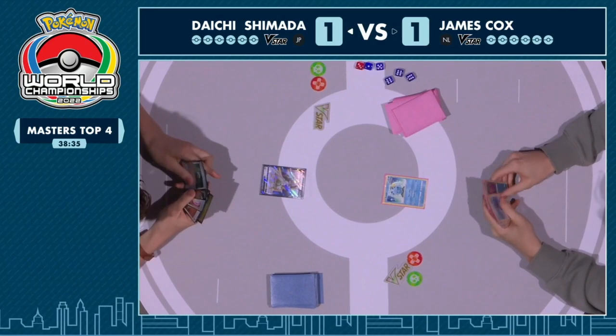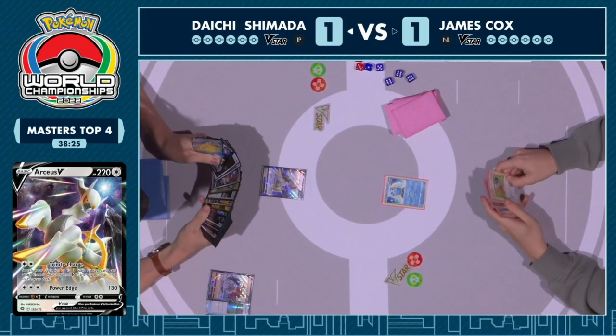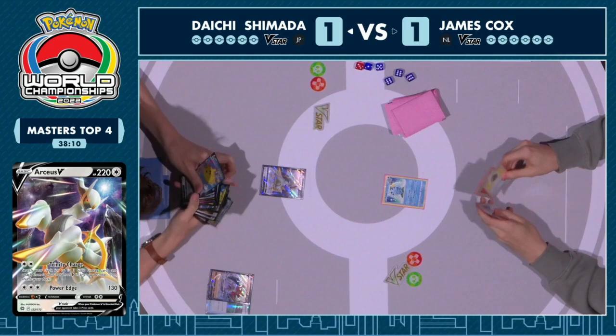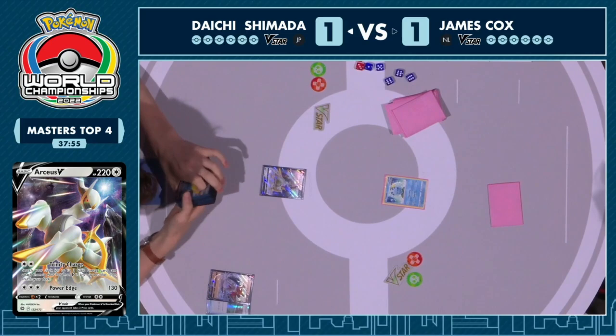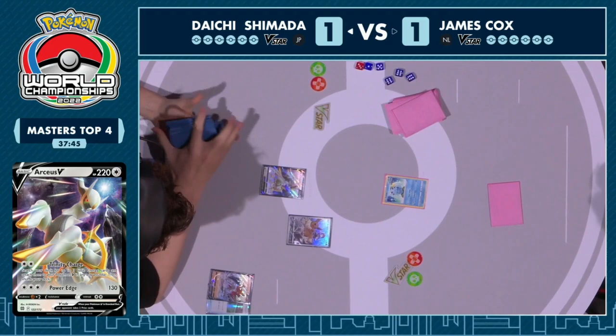There's nothing James can do — this deck isn't playing anything like Marnie to disrupt the hand, which means Daichi can feel confident saying 'I've got the lock next turn.' At the very least, we know the matchup is winnable for James — he demonstrated that beautifully. But as we saw in game one, Daichi only needs the bare minimum of setup to completely lock down the game. With Arceus in the opening slot and Quick Ball completing the rest of the setup, James has a very small window of opportunity. The Eevee is found off the Quick Ball after the prizes are checked.